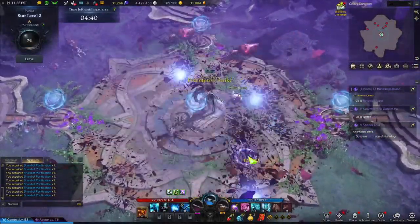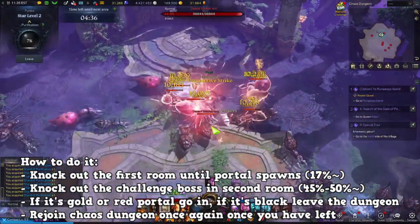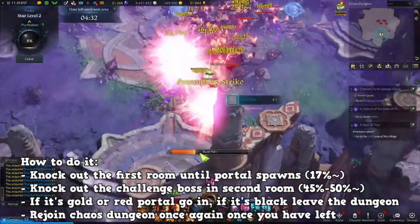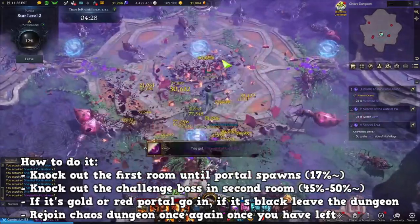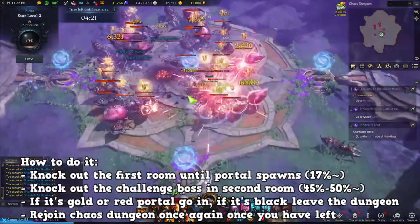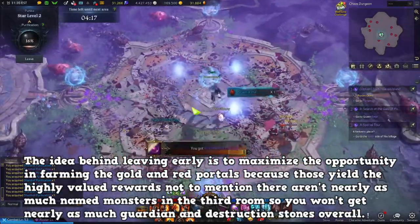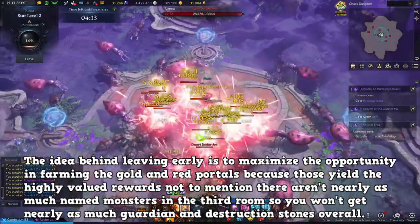So the full loop is: kill the first room at 17%, unlock the second room, kill until you defeat the challenge monster and get the portal to spawn — roughly around the 45–50% mark. If it's a black portal, you leave. If it's a red or gold portal, you go in, kill the mob inside, then leave. Then go back in and cycle that over and over again.